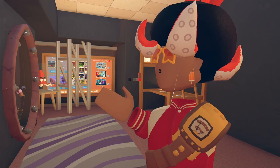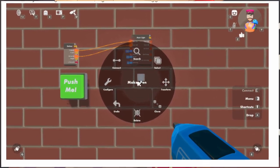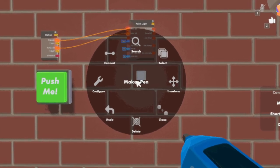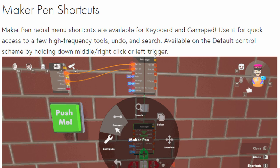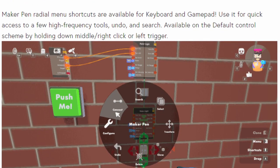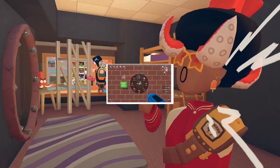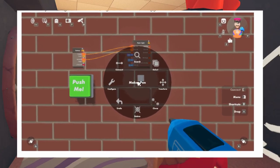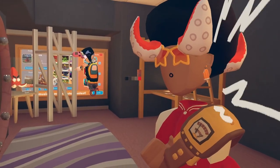Not sure if this will be rolling out to Android soon — haven't found any information on that, but I'll let you guys know. Next, they talk about Maker Pen shortcuts, which is only for screen mode. Mobile and VR players can't do this because VR players already have it and mobile is mobile. Maker Pen radial menu shortcuts are available for keyboard and gamepad use, giving quick access to high-frequency tools, undo, and search on the default control scheme by holding down middle-right-click or left trigger. They even have a little GIF showing its practicality.